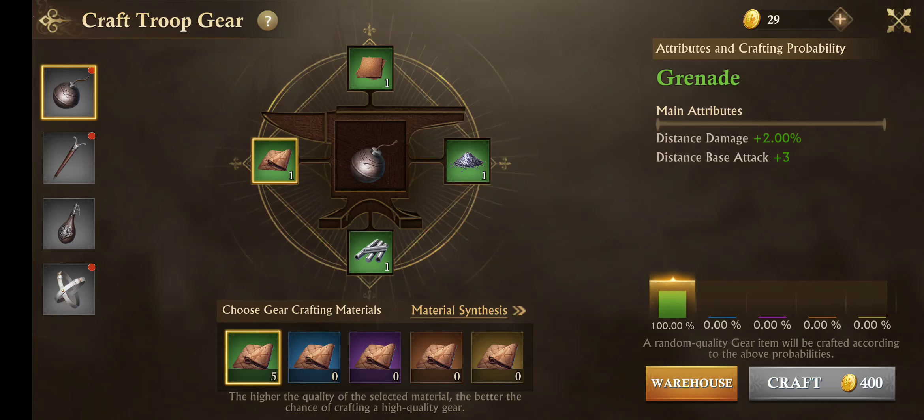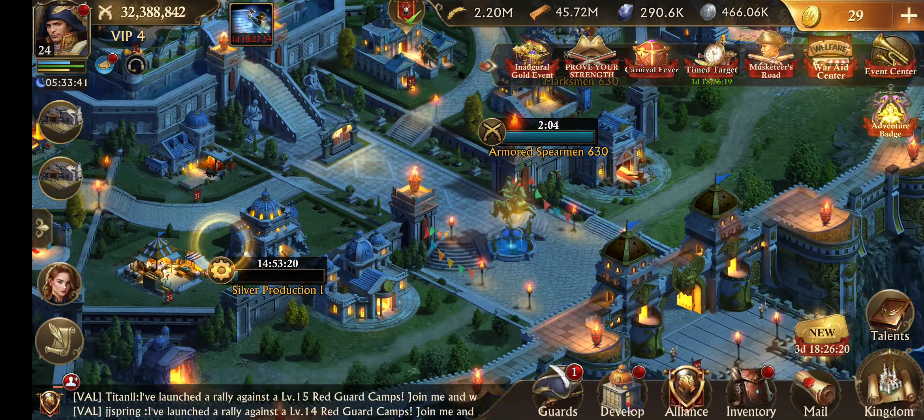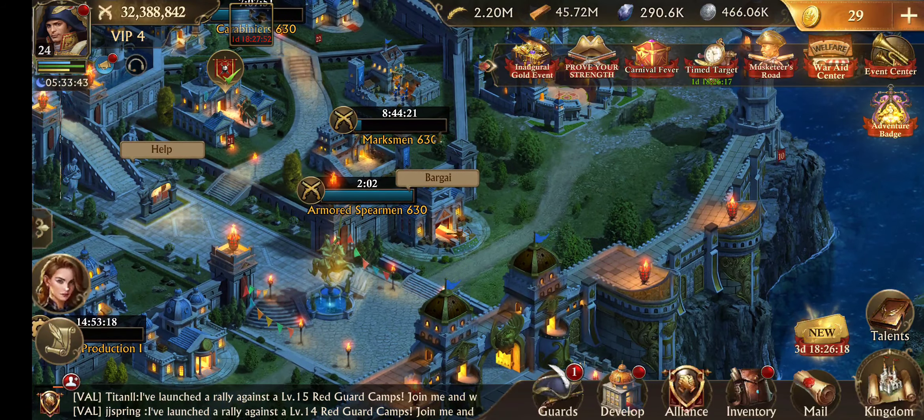Now as far as the actual individual sets and stuff, in this case I can make a green-tier grenade. So if I just went out of my way to make it, I could. Of course in my case, I've already got everything all busy and working, but it's an option, right?